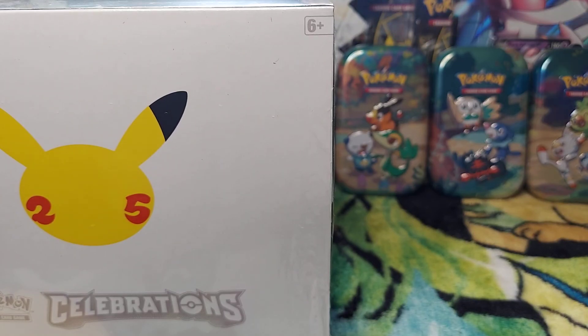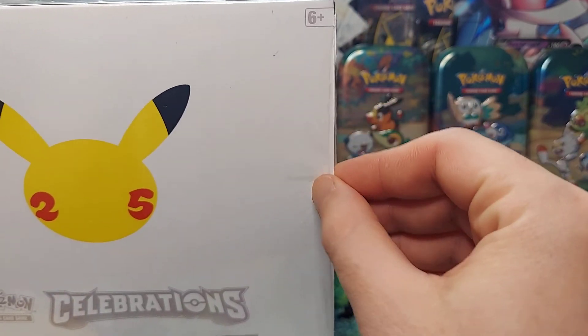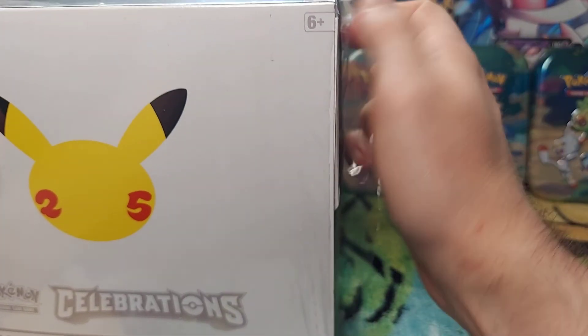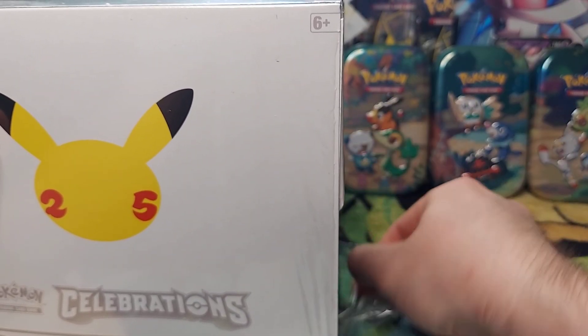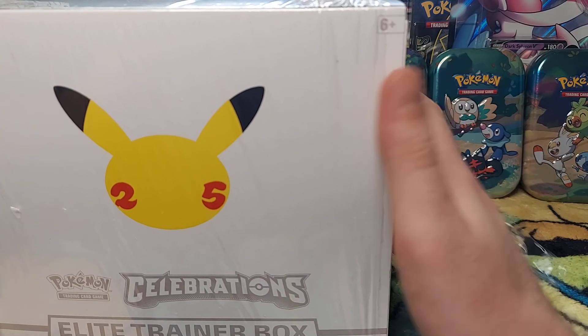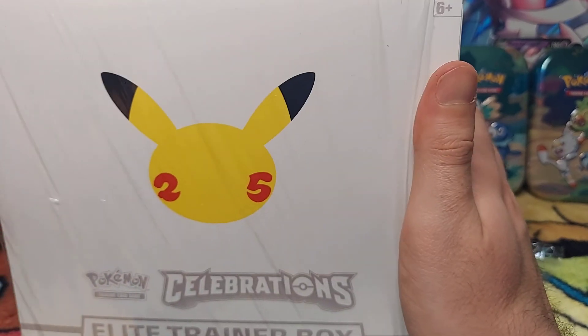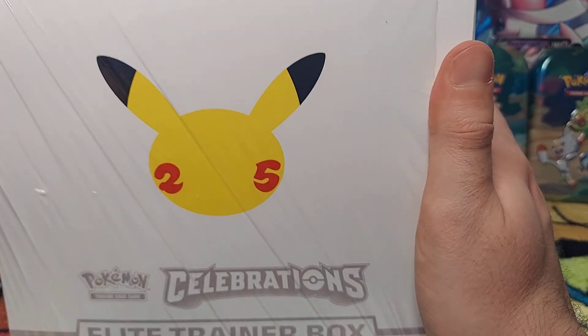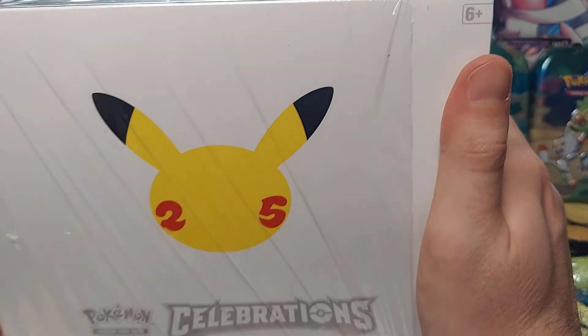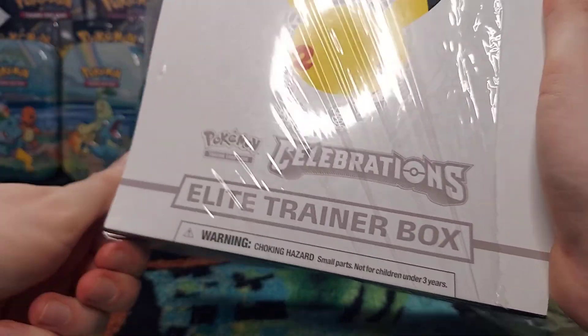Hello everybody, welcome back to another video. This is going to be an exciting one because it is the Elite Trainer Box for Celebrations. Previously we've done the Mini 10 series — I'm still after one of them. Out of the eight, I have seven done and I've opened up some of the collection boxes. I have two more: Sylveon and Zacian, and then I need to find the Dragapult and Charizard. Still haven't found those in stores, but today's video is all going to be the Elite Trainer Box.